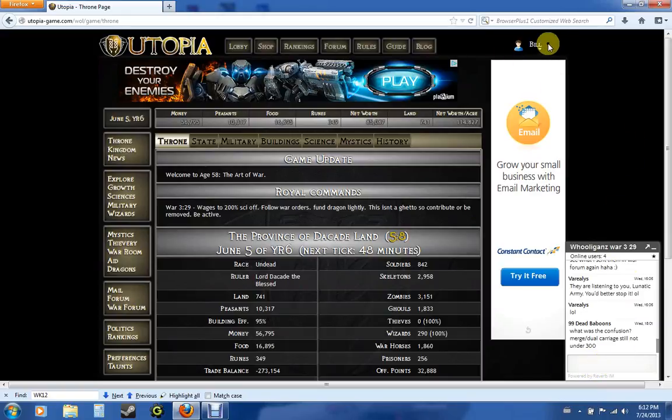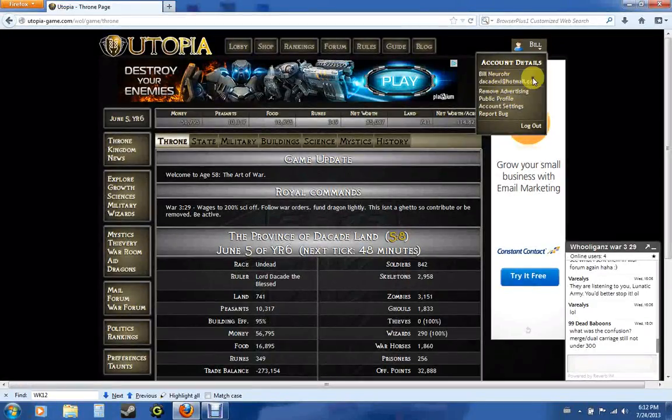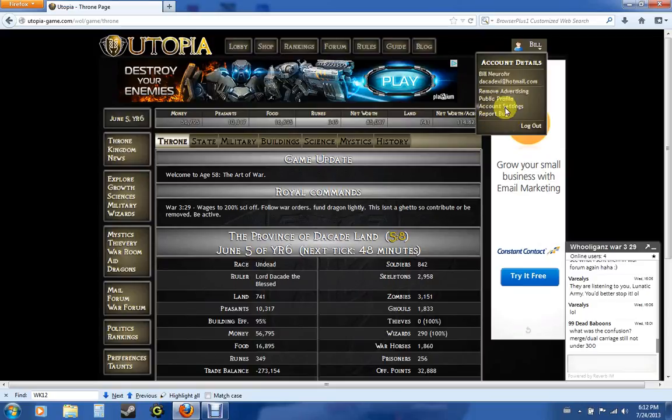The last thing to show you is this up here. You'll see a little guy with your name. You can change any account settings, public profile, remove advertising — that's where the premium feature comes in. You can change your email address and log out. And that's what I'm going to do right now, and it brings you back to the main page.